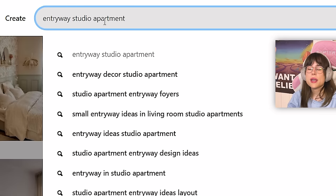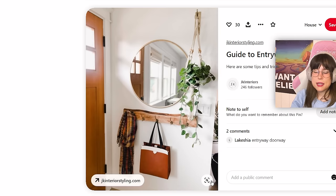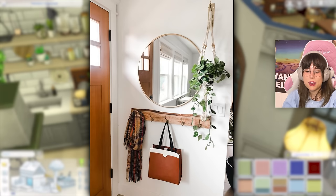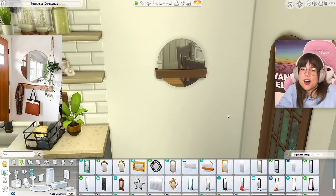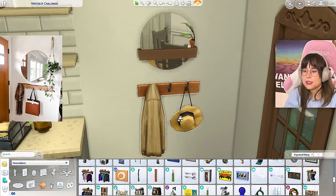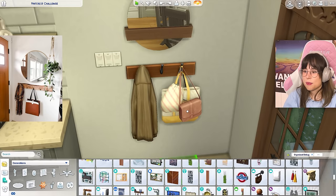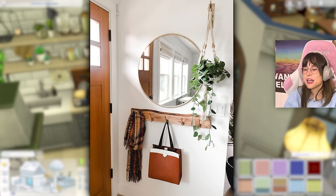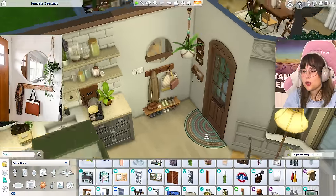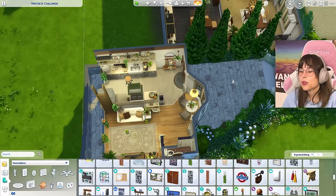Now we're gonna move on to the little entryway. Pinterest, give me my entryway. That looks good — I can only see a little bit of it but what I can see is great. They have this little round mirror. What about this one? It doesn't really match but it has the vibe. Then we need this little row of coat hooks — they also have some little bags on the hook. I'll improvise with a little shoe rack, some stuff, some knick-knacks, and a plant.